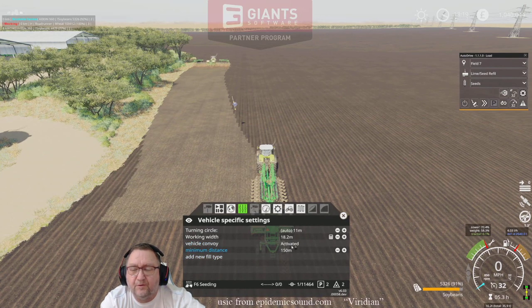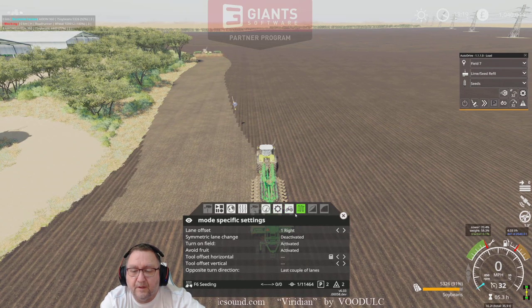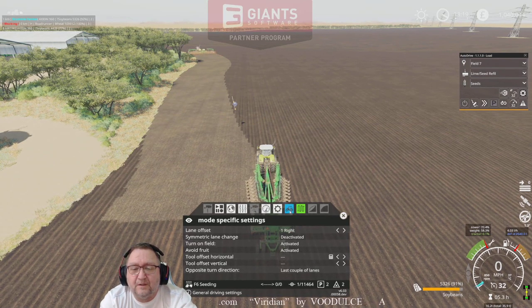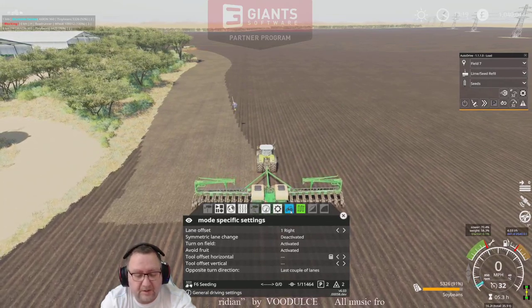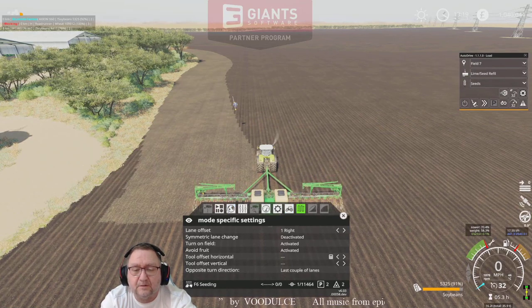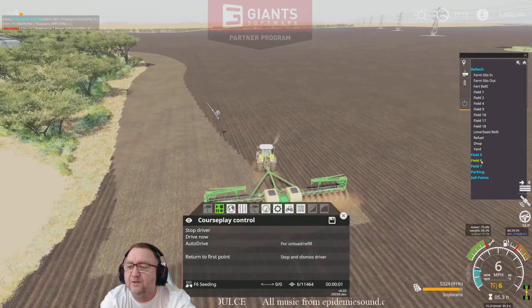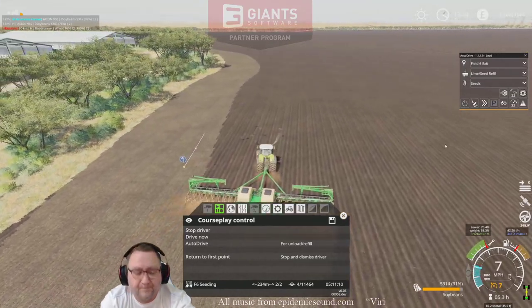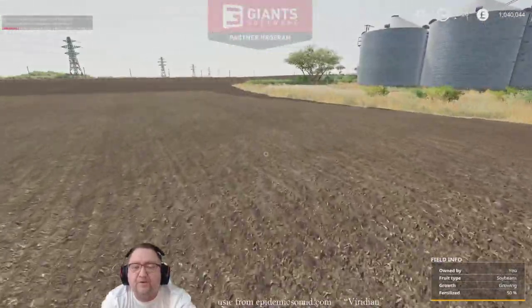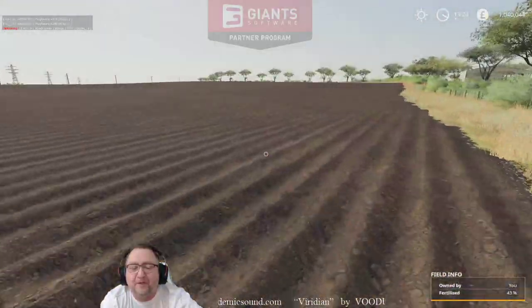I'll give it a convoy length of 150 meters because they can get stuck on each other — the combines in the other field have actually been getting stuck. Setting Field Seven and Field Six, and now going up to the big field because there's a big job going on in Field Five.